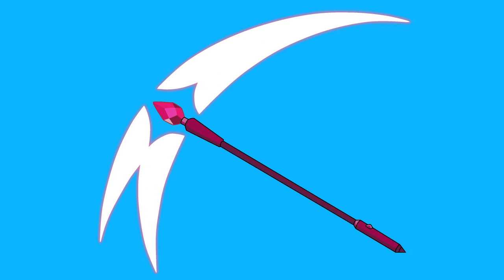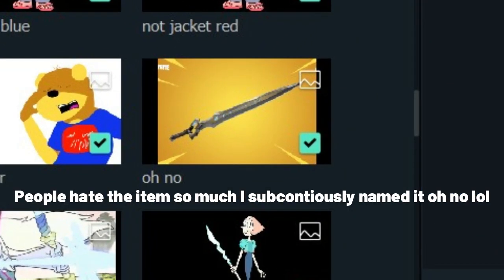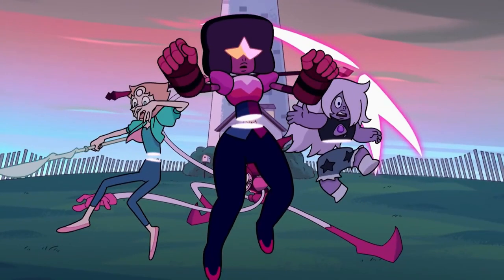The second and final mythic that will be active during this event is the Rejuvenator. This item is completely original and will not deal any damage. Instead, it will be a fast-moving scythe — the speed and swing will be similar to the Infinity Blade, including its jump. When you hit a player, instead of dealing damage, they will drop all weapons, mats, and everything they have. This is because in the show, the Rejuvenator reverts gems back to their default settings and they lose all memories — so here, your loadout gets reset. To balance it, it takes a while to switch away from it after hitting someone, giving them time to grab mats or a weapon to fight back.